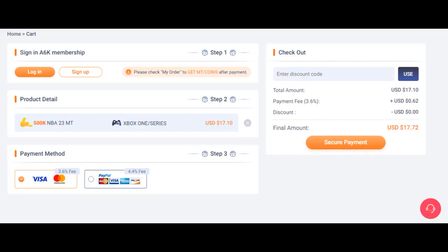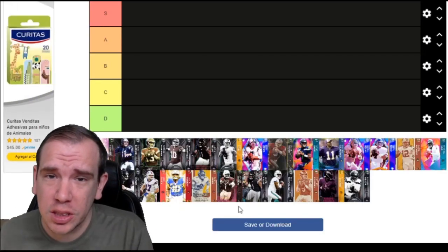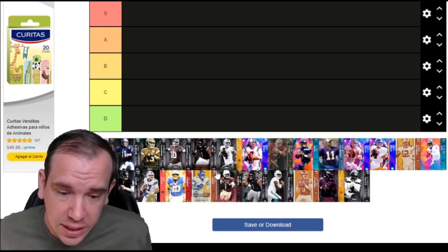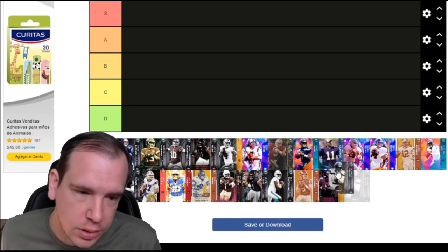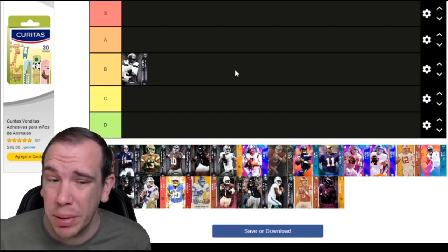Quarterback tier list, straight to the point. If you like, hit the live button to support the channel - thank you very much for the help. Let's get to it, no wasting time. Russell Wilson is inconsistent - he doesn't have Heart Rate Master, he doesn't have Conductor, he misses a lot of abilities.